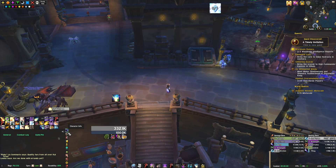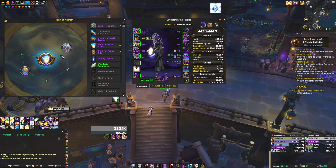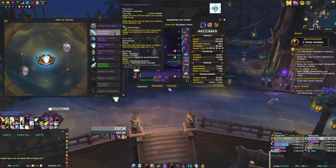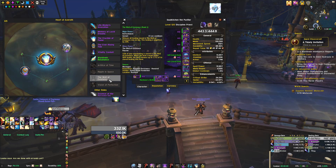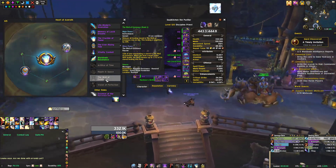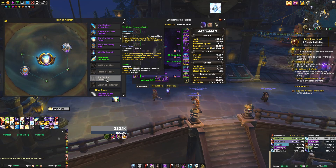Going over our Essences next — this is going to be kind of the same as all healers. Crucible of Flame is generally your go-to as a Major if you want to help deal extra damage. If you want to do extra healing as a Major, you use something like Ever Rising Tide for Bursting weeks, or even Lifebinder's Invocation for Bursting weeks. Memory of Lucid Dream is for when you need a lot of extra mana for really intense Tyrannical bosses that last too long. Well of Existence is actually pretty decent as a Major for Discipline Priest — a nice burst single-target heal for the tank or for whoever's taking damage from specific mechanics. I'll talk about tank healing a little bit at the end of the video when we go over gameplay.